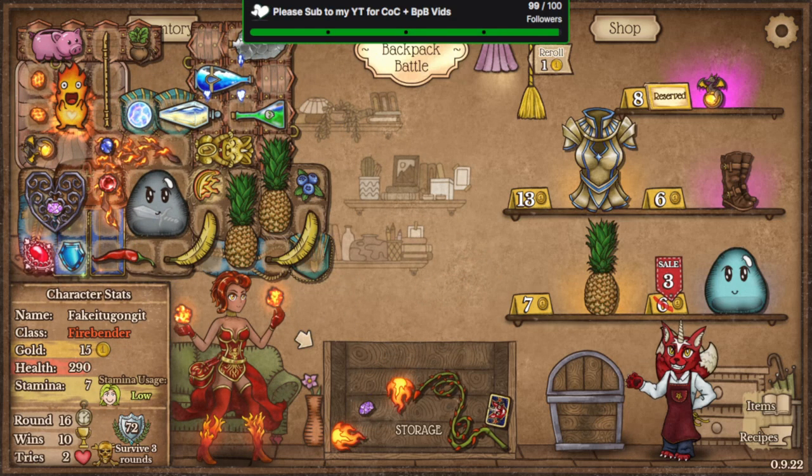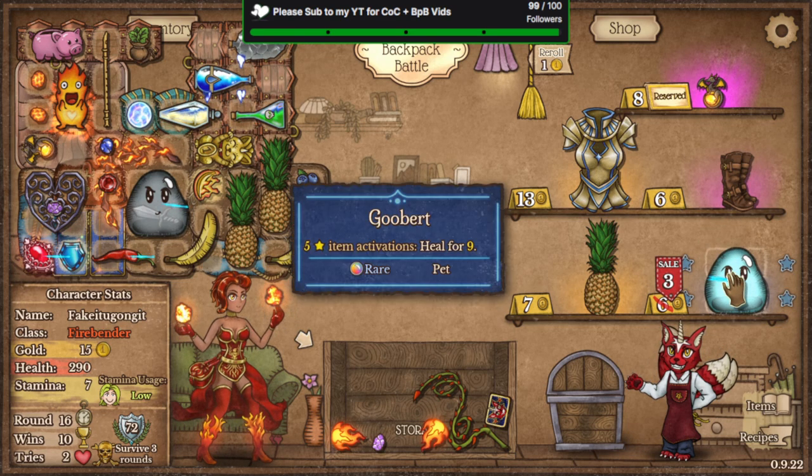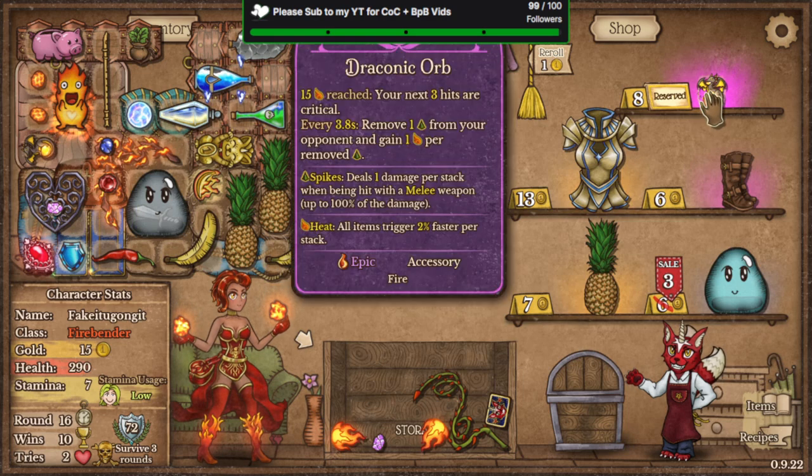Welcome back to Backpack Battles. Today we are playing Pyromancer. Our subclass is Firebender, and our main weapon is the Flame Whip.